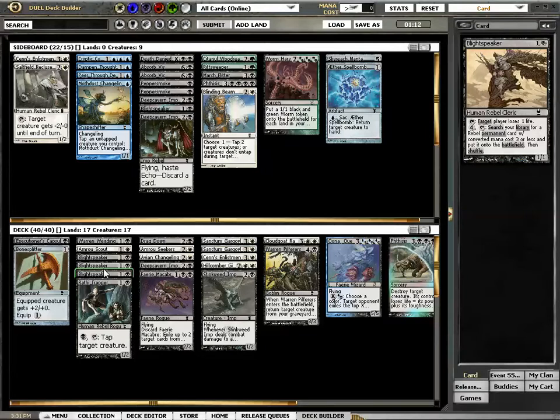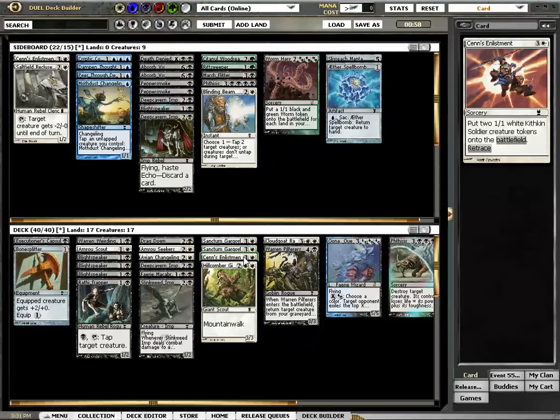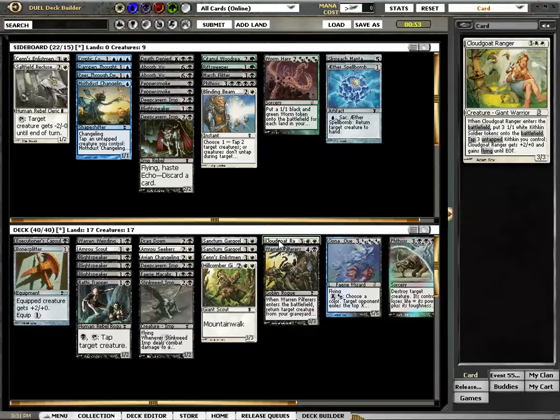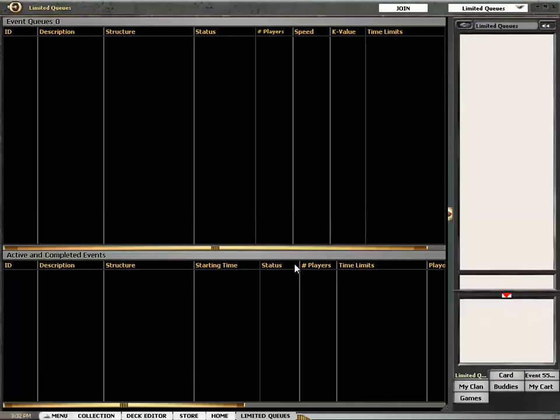I have 5, 6, 7, 8 Rebels, because I cut plenty of Rebels. What about Sense Enlistment? How good is it? It works with the Cloud Goat Ranger. Maybe I'm stupid not to play the other. Filphers will get back any creature, including Oona. My strong removal is the Stinkweed Imp — that can get anything — and the Capsule. The first Sanctum Gargle gets back the Capsule or Bonesplitter. Bonesplitter makes my Flyers huge. This looks like a super good limited deck.